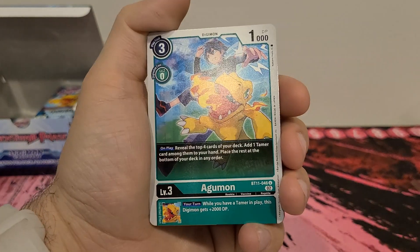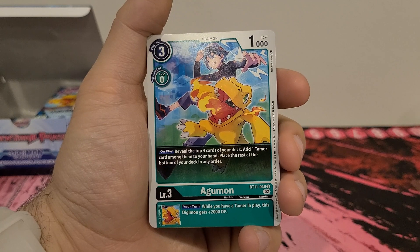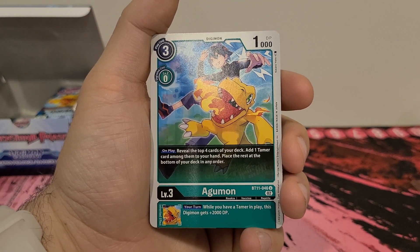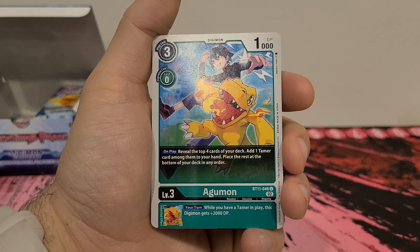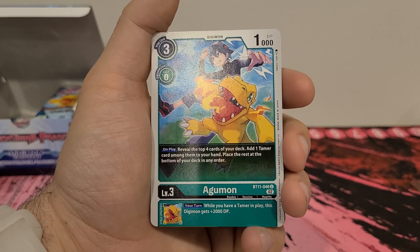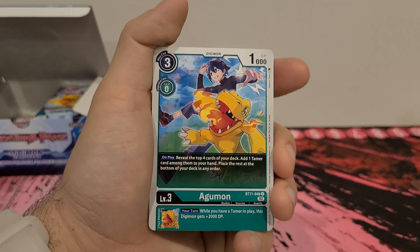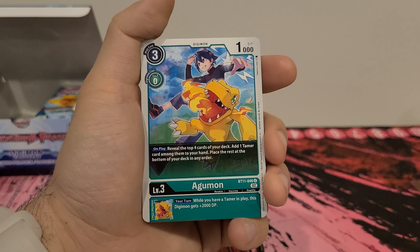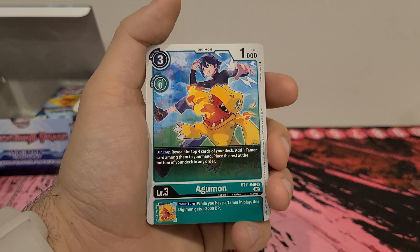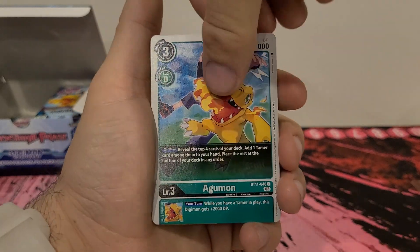We got an Agumon — 3 play cost, 0 digivolution cost, 1,000 DP. On play, reveal the top 4 cards of your deck. Add one Tamer among them to your hand. Place the rest at the bottom of your deck in any order. Inherited effect: your turn, while you have a Tamer in play, this Digimon gets plus 2,000 DP. It's got the wimpy body. You gotta pay 3 to do the reveal, but I think this one's fine — passable as usable.